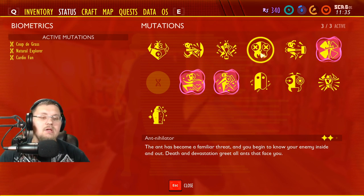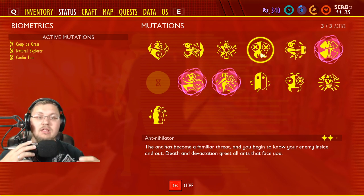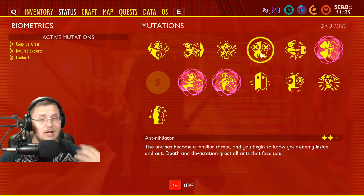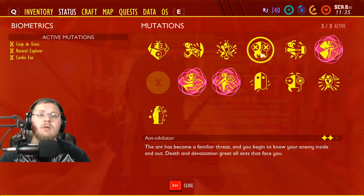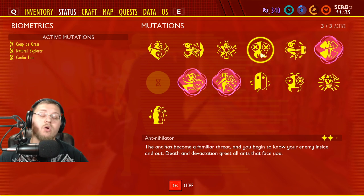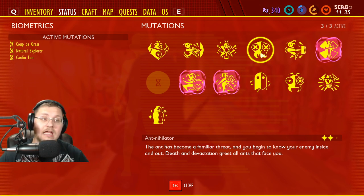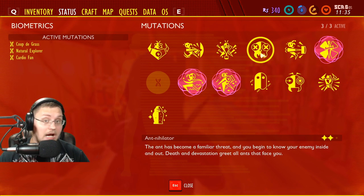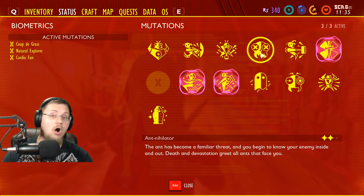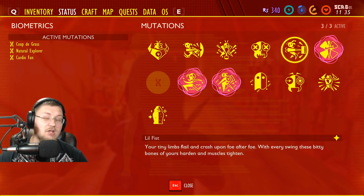Moving on to 'Ant Annihilator' — the ant has become a familiar threat and you begin to know your enemy inside and out; death and devastation greets all ants that face you. This mutation lets you hit ants harder and do more damage, especially when hitting critical points like their head. You have to kill 50 ants to get it, and every 50 after that upgrades the perk further. Great for farming ant eggs.